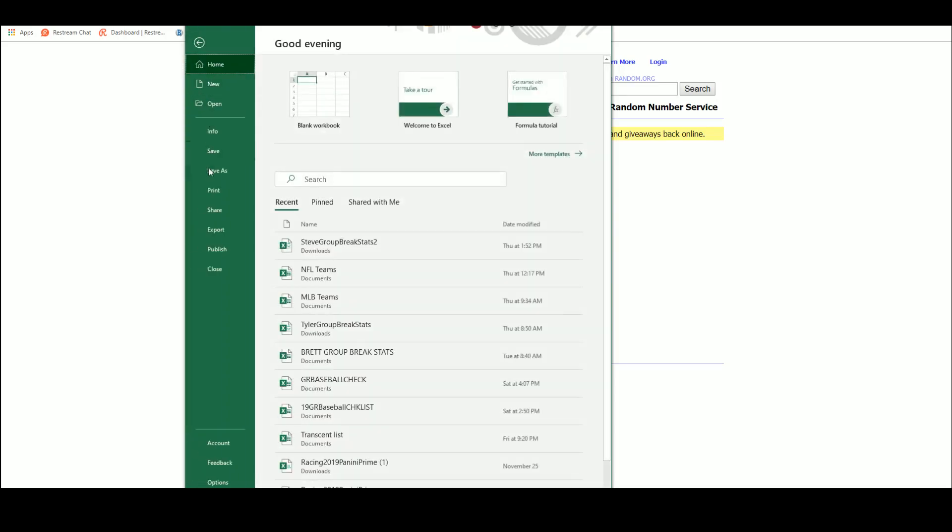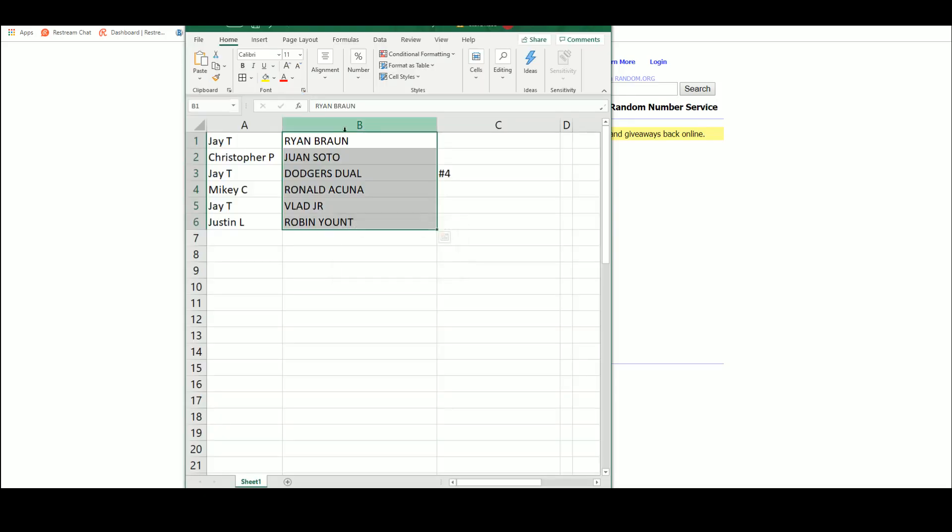Alright, again, corresponding hits are what you'll receive. J with Ryan Braun. Chris P, that nice Juan Soto. J the Dodgers Duel. Mikey, Ronald Acuña 10 Pristine. J, Vlad Jr. And Justin, the Robin Yount.